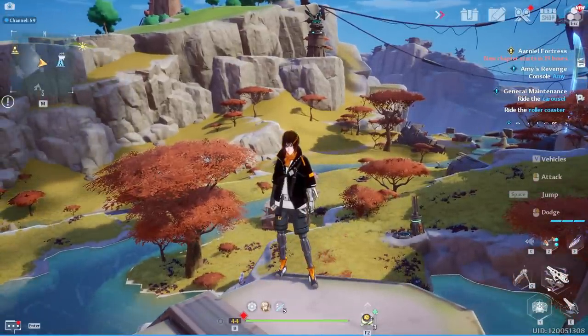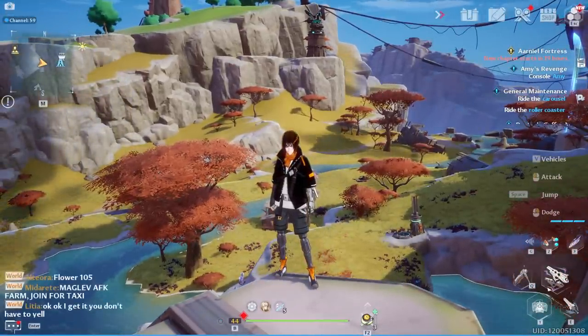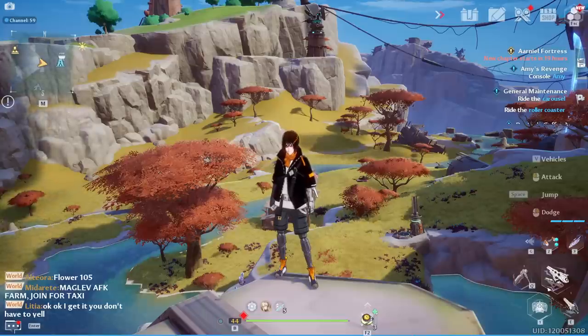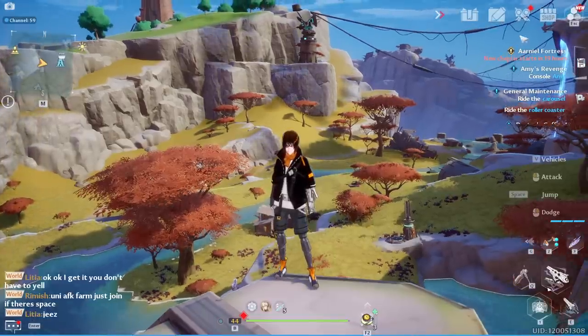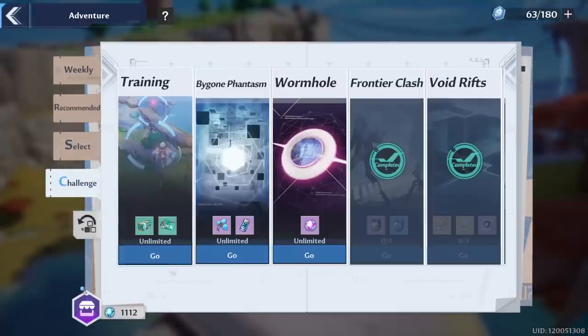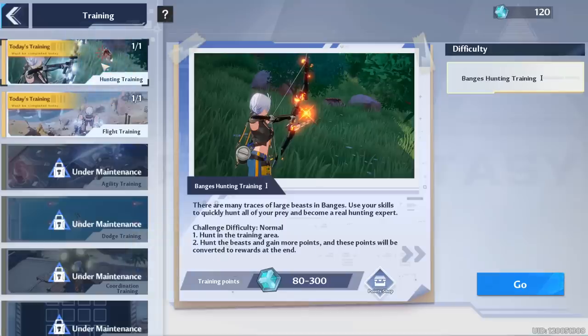So we'll get some cool information on that and I'll update you guys as soon as that event comes out with all of the great details and how to get those items. With all of that out of the way, let's go into the extra daily checklist. So we're going to start first with training — make sure you get that done. I have the hunting training today, which is super fun.